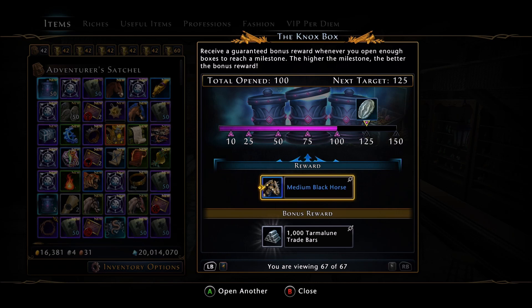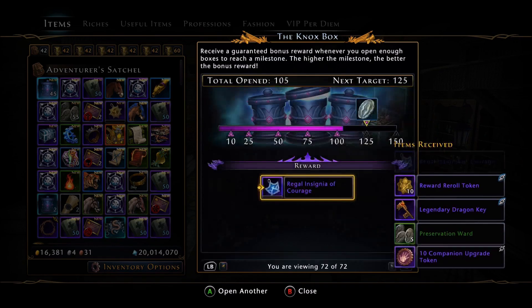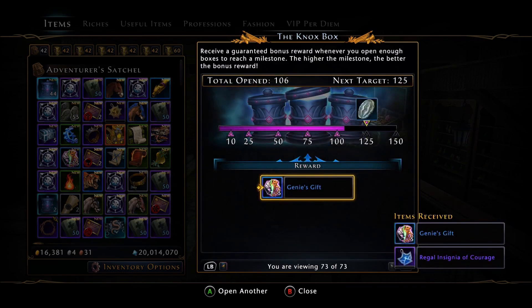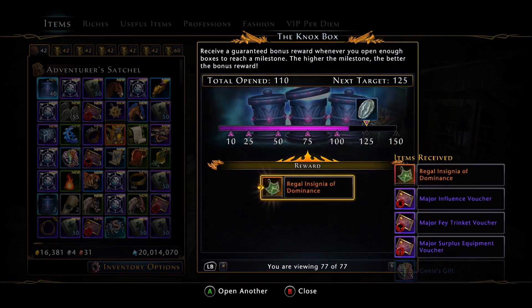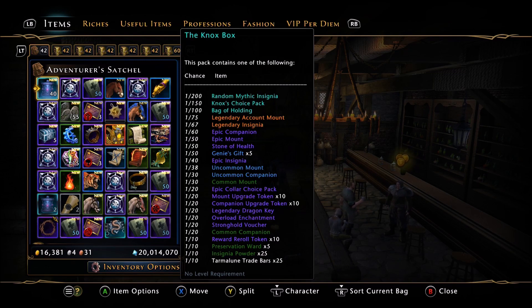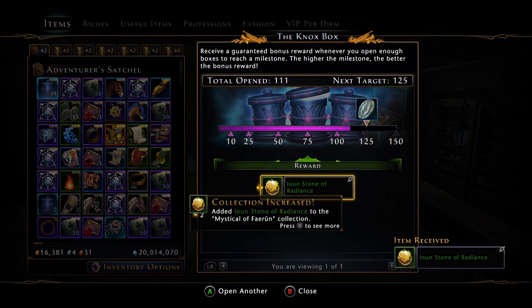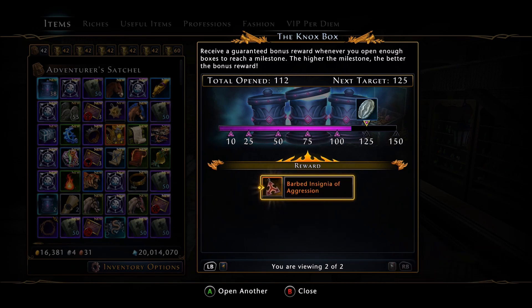An epic insignia, more Genie's Gifts, more vouchers. Now we hit a Legendary Insignia — that's a 1 in 67 chance. It's kind of useless to me personally, I'm going to destroy it for powder, so it has no monetary value to me. But hey, that's probably the best thing we're going to pull, I would imagine. Also pulled an Ion Stone of Radiance — I didn't have one of those. And another Legendary Insignia — so we pulled two Legendary Insignias, which is another 1 in 67 chance each.